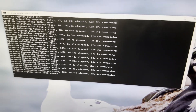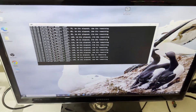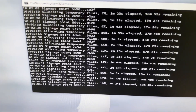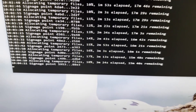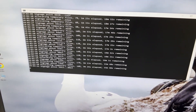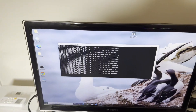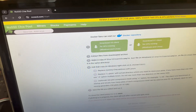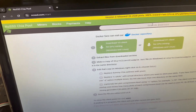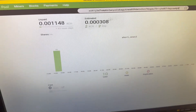I'd recommend not using the computer while it's plotting, because I'm plotting right to the C drive here and the whole computer is running a bit slow. As you can see, it says about 15 minutes remaining, 3 minutes elapsed, at 18 percent — not too bad for an old hard drive. The other drives are just sitting there mining. Once you're up and mining, you can search your address on the NoSSD pool website.